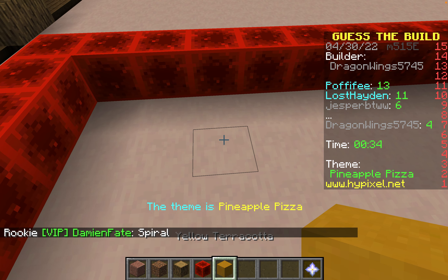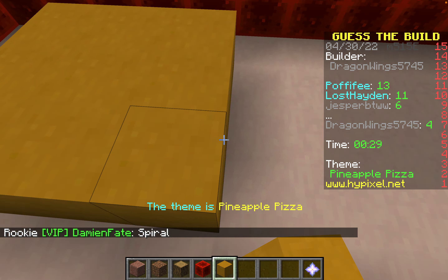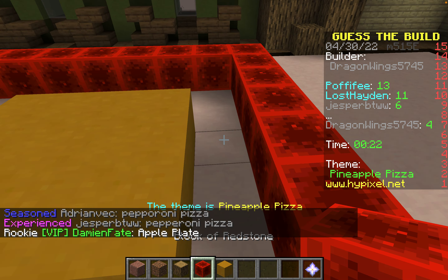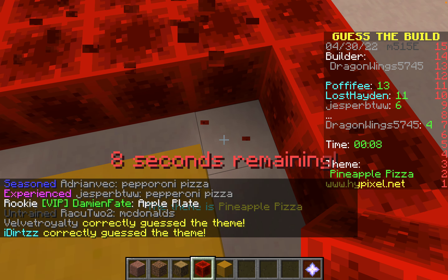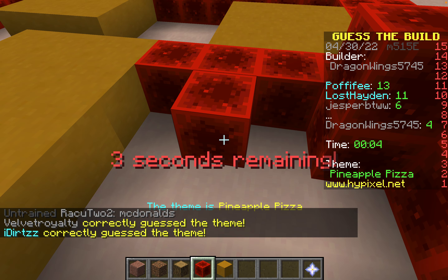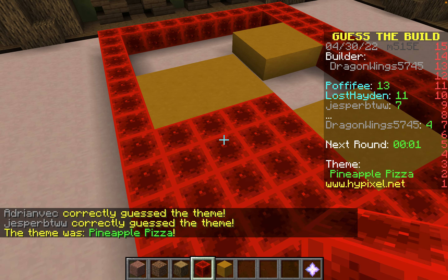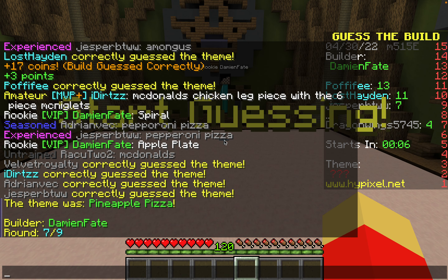I'm just going to make it a square pizza. There we go, and here, and I'm going to put some blocks of redstone here. Some people got the theme. It was a pineapple pizza — you had to spell it correctly for it to count.